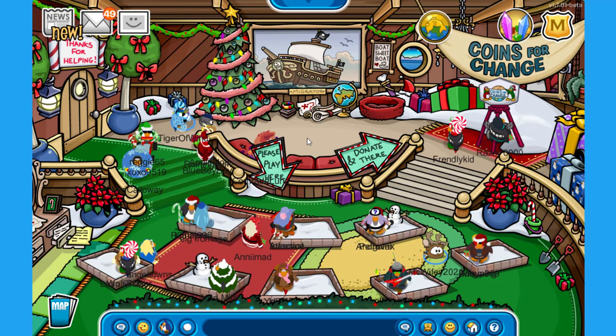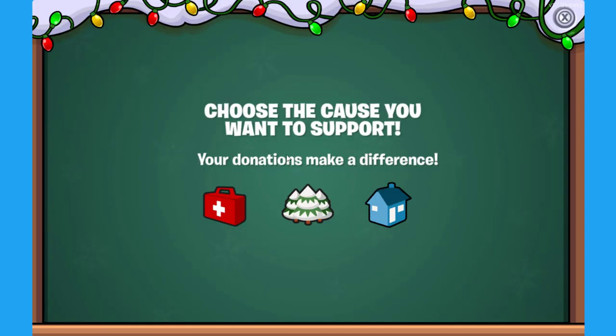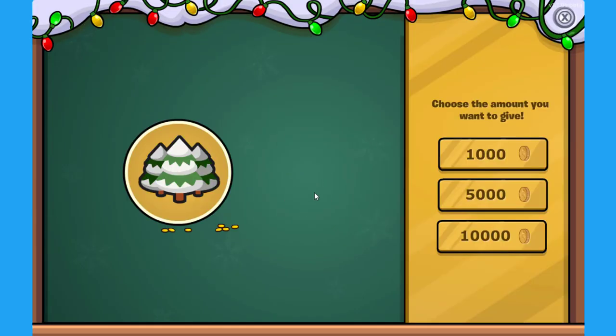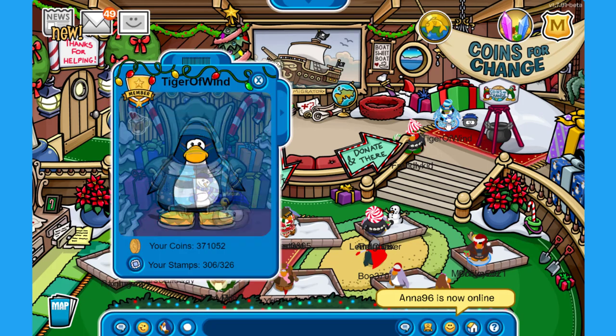By the way, you can actually donate some coins on this coins for change station here. Let's choose the trees and I'm going to donate 10,000 coins. There you go. And if you donate some coins, you will get a pin. The coins for change 2021 pin has been added to your inventory — it looks very good.